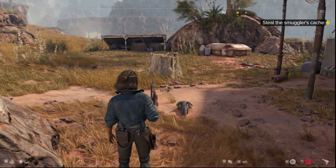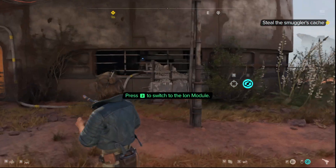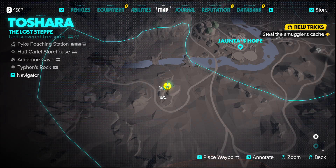Salve, citizens, and welcome back to a little more Star Wars Outlaws. So we are on T'Shara still, over by the Hutt Cartel Storehouse.